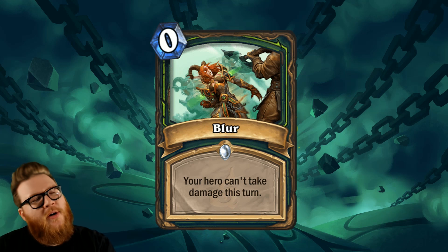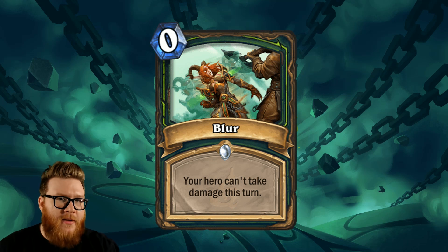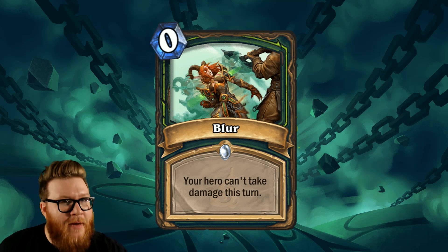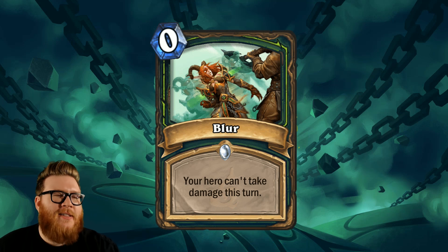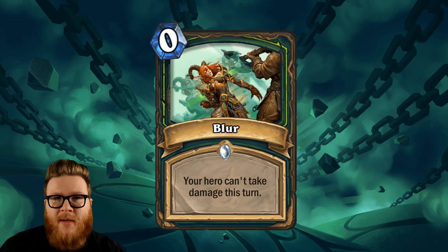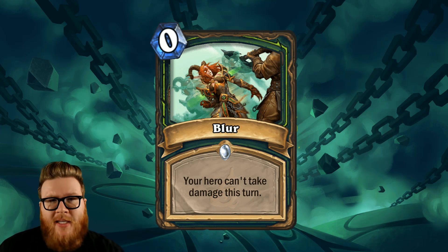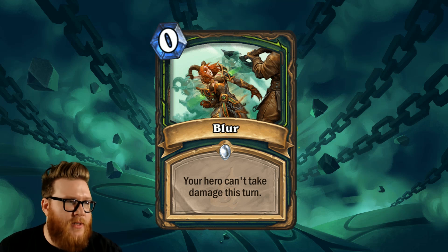Next up we have Blur - a zero mana spell where your hero can't take damage this turn. Theoretically, the use case is casting this and then using your face to attack into a minion, thereby clearing it without taking damage, serving as a functional heal-style card. It also has some implications for things like Altruist being really easy to play off the top of your deck, if you need to activate Altruist or just get it out of the way for other Outcast cards. Zero mana cards have flexibility in Demon Hunter that is valuable beyond just their efficiency.